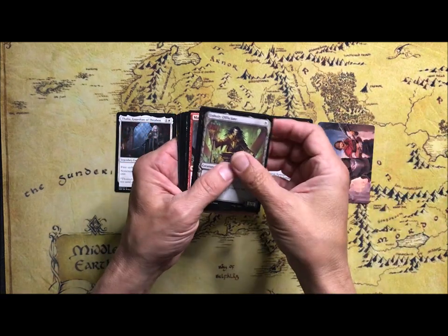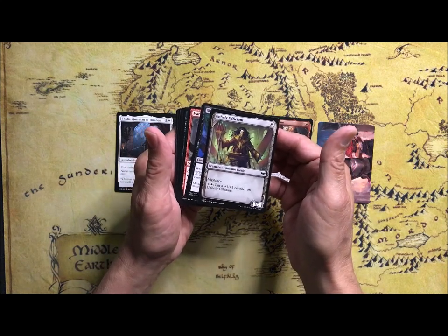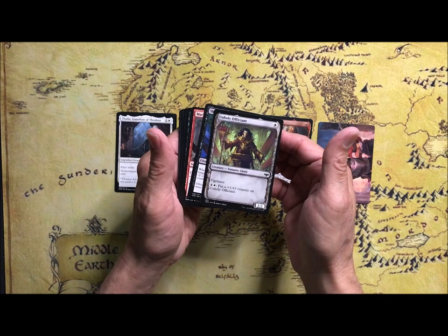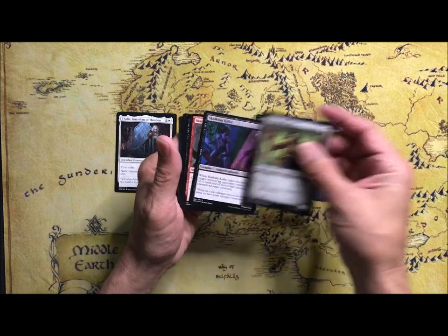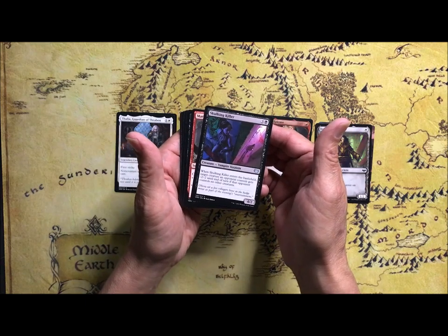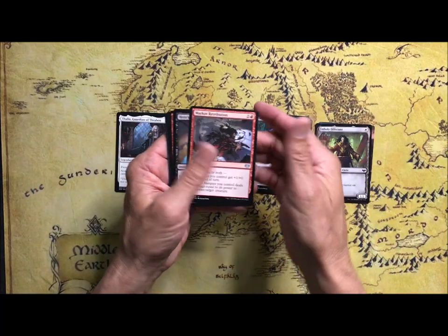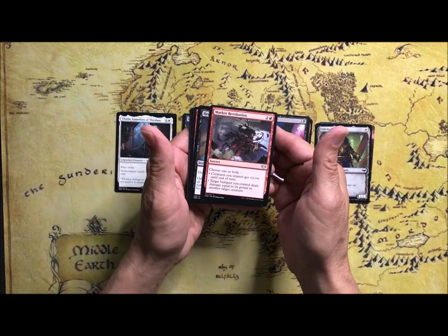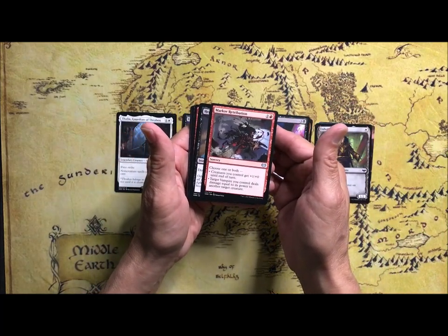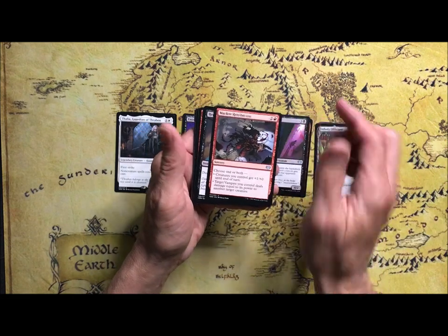This one's an outlier here. Pay one white, get a 1/2 with Vigilance, and pay five to put a plus one, plus one counter on it. Skulking Killer gives minus two, minus two to a creature. Target Vampire you control deals damage equal to its power to another target creature, or gets plus one, plus zero — or both.